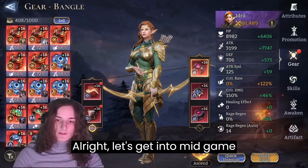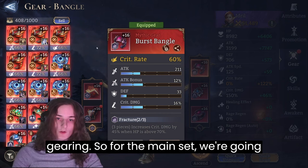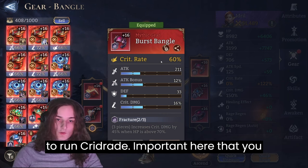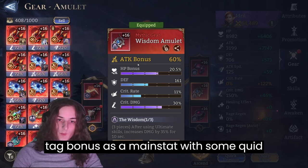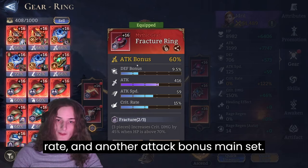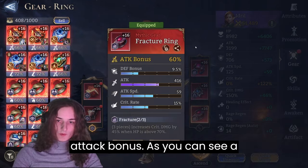Let's get into mid-game gearing. For the main set, starting on the right side, we're going to run crit rate. Important here is that you have attack bonus as a substat. The main set has attack bonus with some crit rate, and another attack bonus main set — so pretty much crit rate, attack bonus, attack bonus.